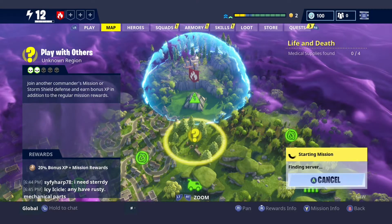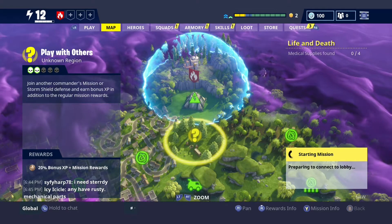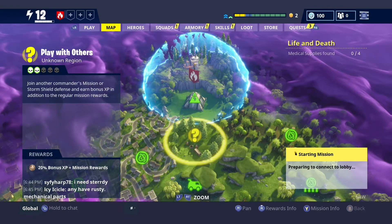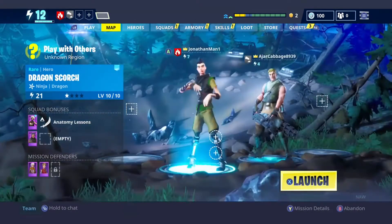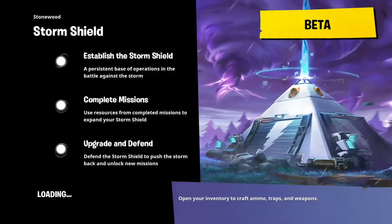Play out the mission, then collect your rewards and you should get mini llamas. Just go to your loot tab and collect the mini llamas — you can get 30 to 50 gold per mini llama.